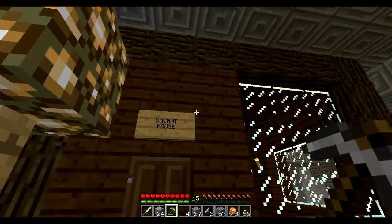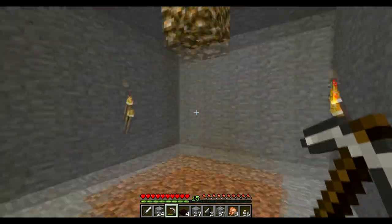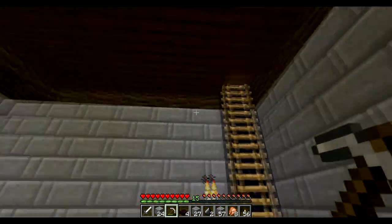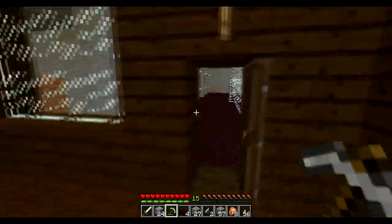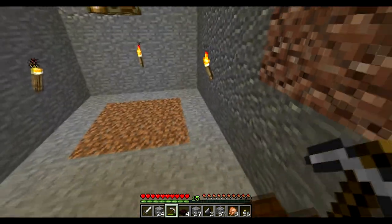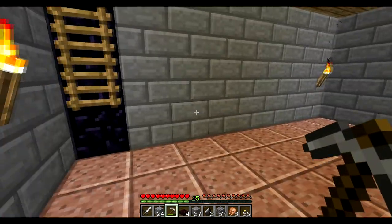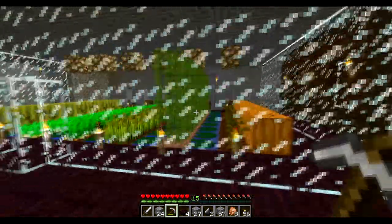Hey everyone, so we finished house number two - as you can see it's a vacant house. I styled it the same; I did add a backyard with the chest. If we go down here to their basement - same stuff, similar style. Now really quickly before I forget, I did change a couple things. I decided to add a backyard for this house, and instead of going with quartz I decided to change it to polished - but everything else is the exact same.